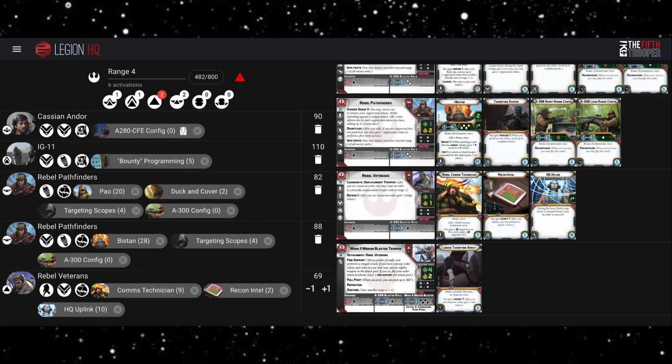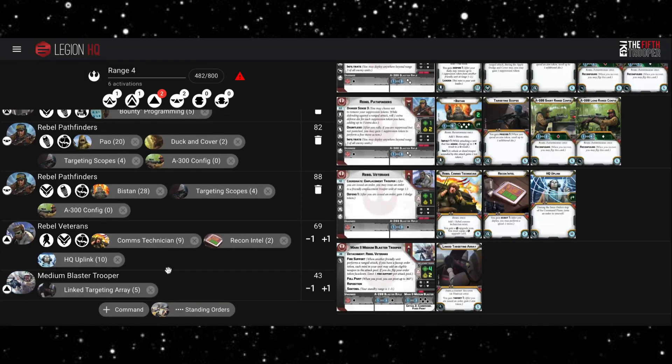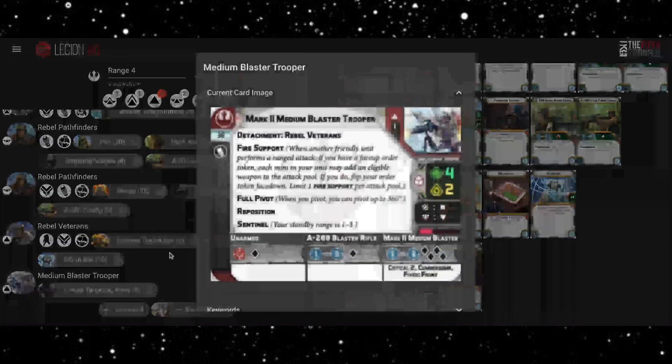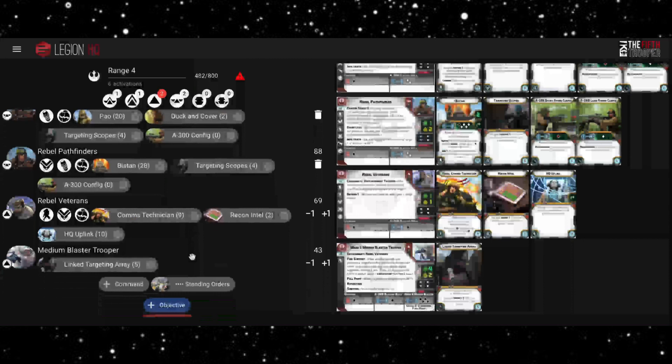On turns where Cassian or IG-11 have to play a command card that doesn't give out many orders, you can tap the HQ Uplink to give the Veterans an order, and hopefully they're close enough to coordinate onto the Medium Blaster Troopers. That takes a couple of units out of your stack, and the Medium Blaster Troopers would have an aim token and Fire Support. It's a nice, flexible setup that could support some models that are in a better position.